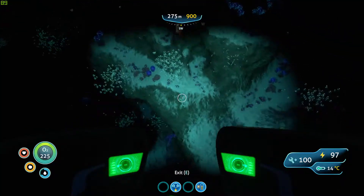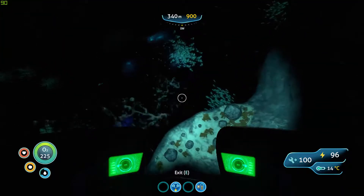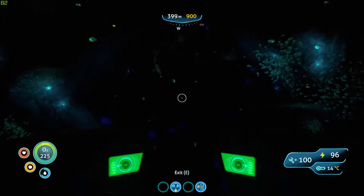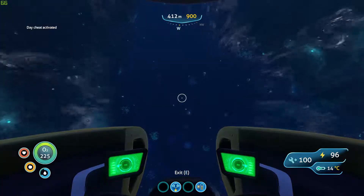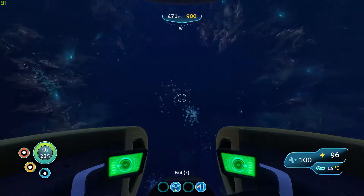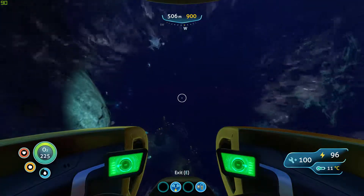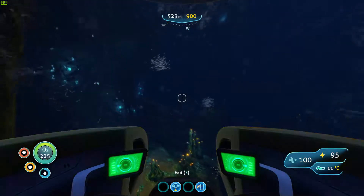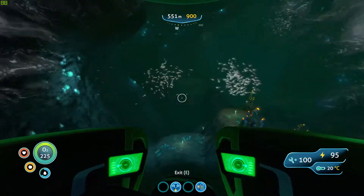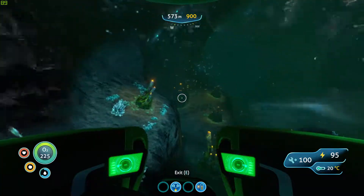...you're going to want to head all the way down and head west into this large cave. Just for your convenience I've made it day. You want to go further west and stick to the left side of the cave, because sooner or later you will approach a ghost Leviathan. And if the screen starts turning green from the acid, then you know that you are in the Lost River.